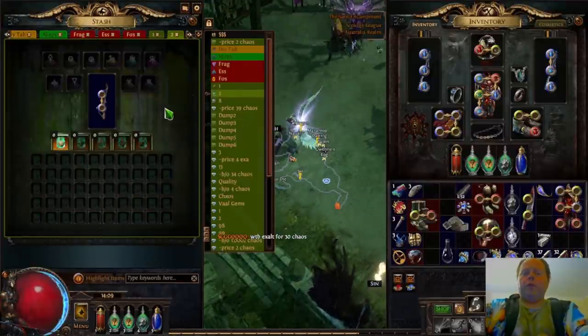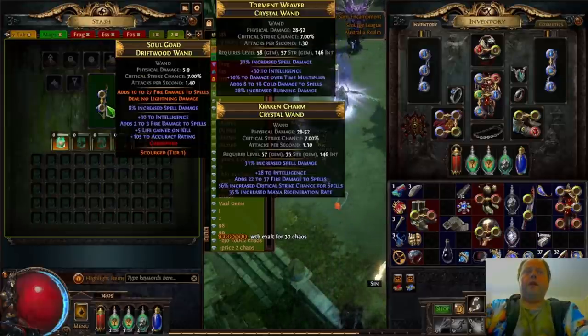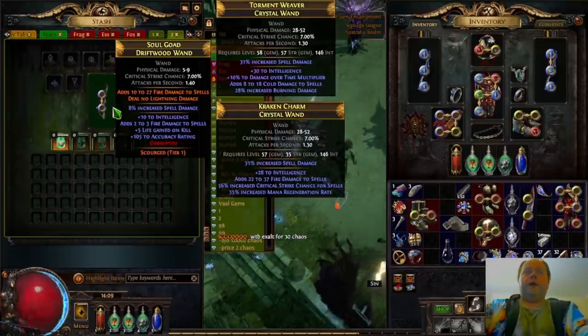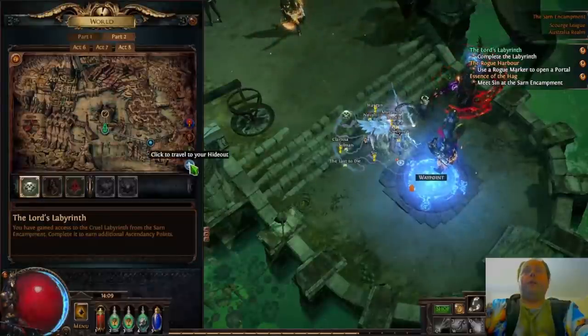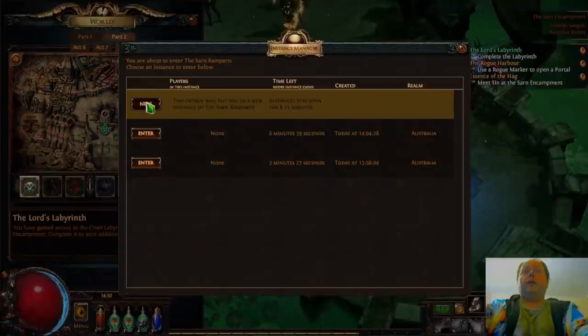You know the very first wand that you get on the beach when you very first start in the Twilight Strand? I turned it into this with the Scourge mechanic. You'll see it's got that 10 to 27 fire damage to spells as a special implicit, and it also has 2 to 3 fire damage to spells as an explicit. What happens is when you Scourge an item, it then gets exalted by the process, and so it got the Scourge mods on it and wound up really good.